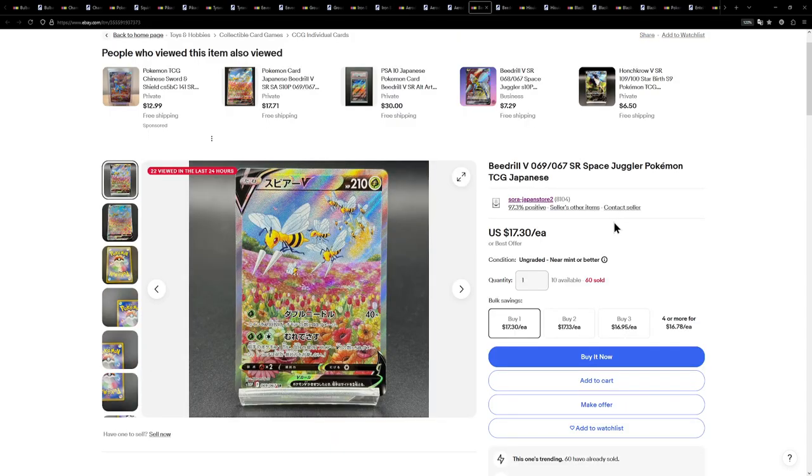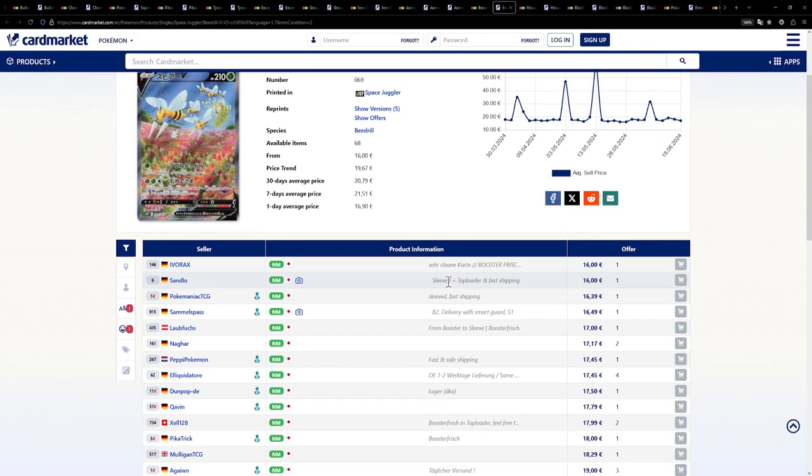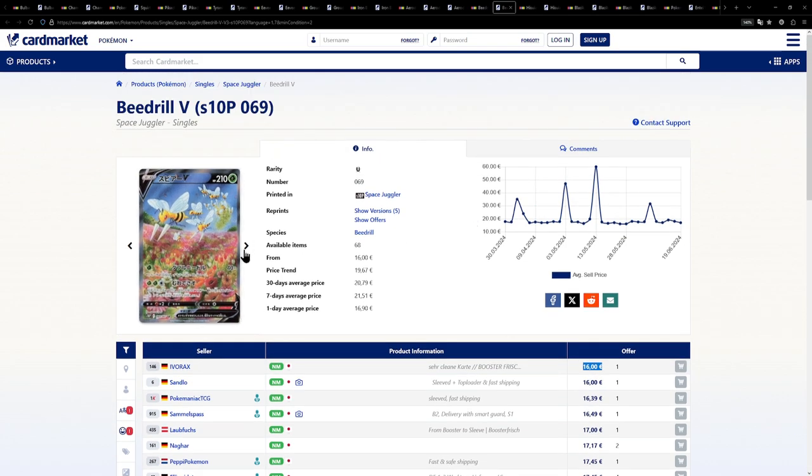Now here are some cheap alternate arts. The first of these cheap alternate arts is this Beedrill V from Space Juggler. This one being available for a little over $17, while over on the European side a little bit cheaper at €16. And the English version for this card is actually at around €30. I was really surprised when researching this — could have sworn it was sitting at like €15 in English for the longest time, but it got pretty expensive.